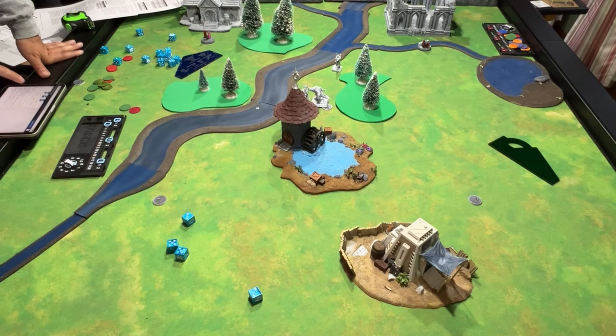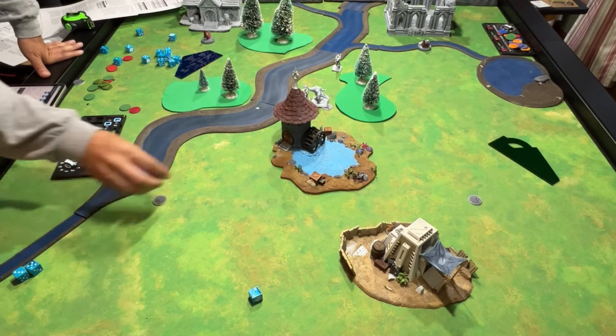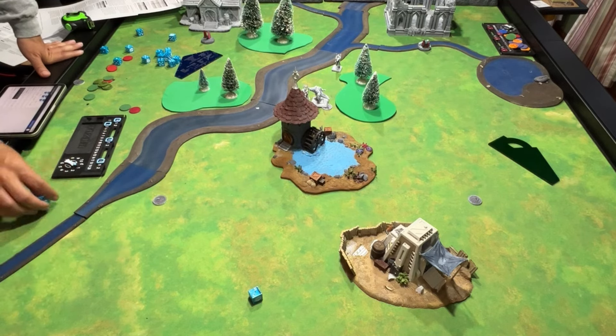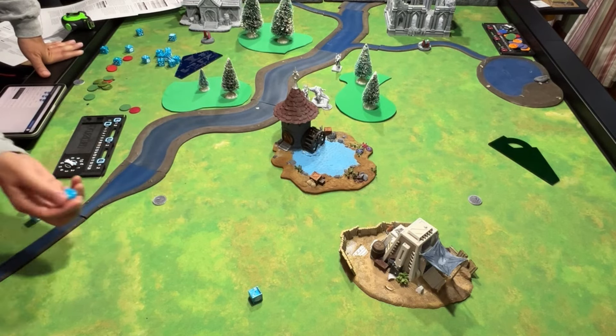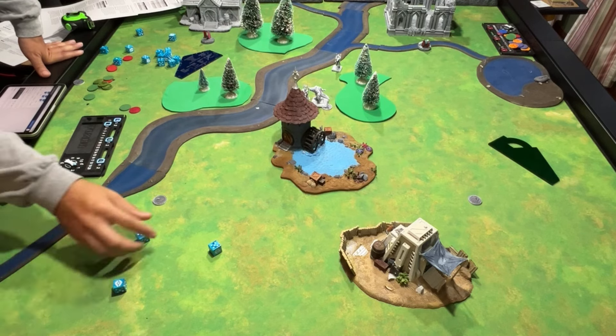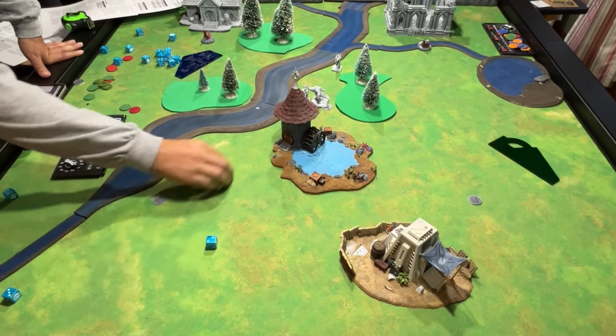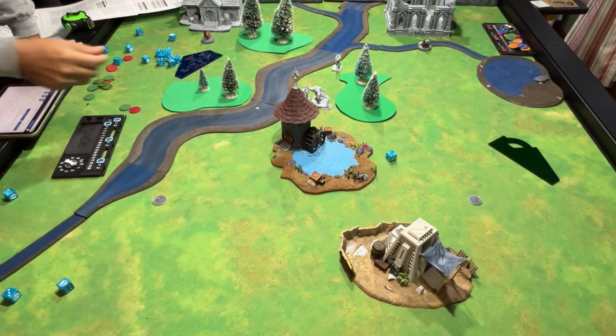Now Bert goes. He tries the Ancient Weapon — needs a four-up, nothing. He tries to pick up the objective marker — doesn't get it. Gert tries as well — doesn't get it. Bert gets three attacks, needs fives — that's two hits. AP one, Phoenix Warrior defends on fives — blocks one. Regeneration check — fails. So the Phoenix Warrior takes another wound.